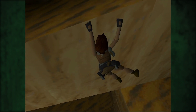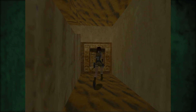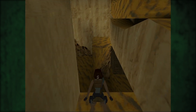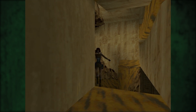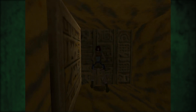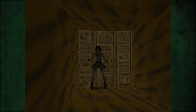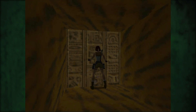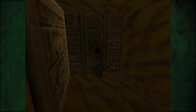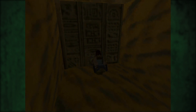Ich finde die Bodentexturen ziemlich lustig irgendwie. Mir hatte ja ein Zuschauer am Anfang ein Texture-Pack ans Herz gelegt. Hier ist ein Hebel. Aber ich habe mir gedacht, spielen wir das Spiel doch in seiner ganzen vorhandenen — äh, nicht vorhandenen — alten Pracht. Wenn schon, denn schon. Hier ist nochmal eine Kiste zum Schieben. Man sieht, der Auftakt ist direkt wieder sehr Kisten-Rätsel-lastig.